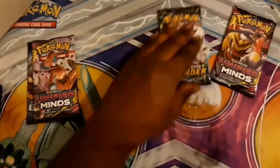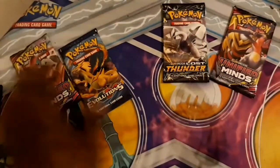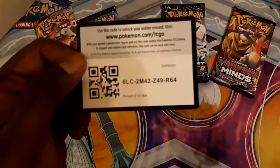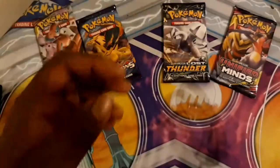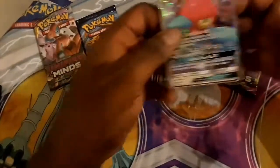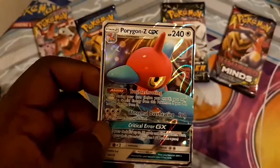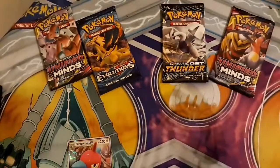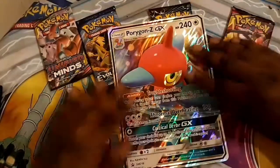Fan them out. Here are the Vortex. You also get... the card for the entire set, right here. Congratulations whoever got that. And deep Porygon Z-GX with Troubleshooting, Abnormal Overheating, and Critical Error GX. And in case you couldn't read that, here's the Jumbo, right there.